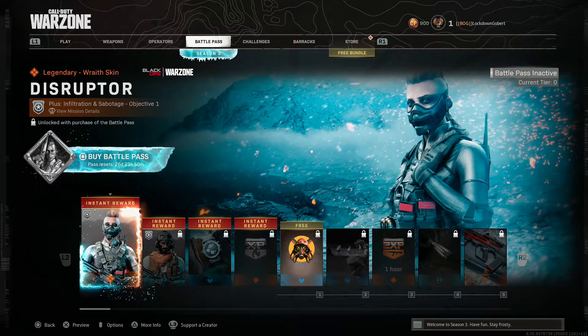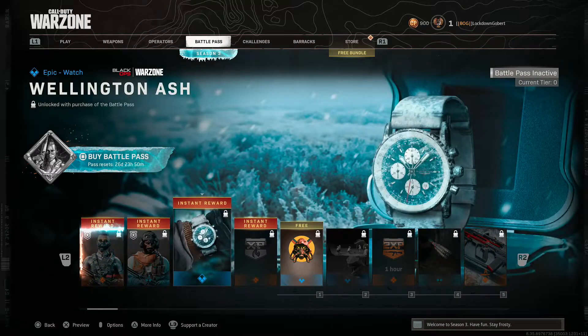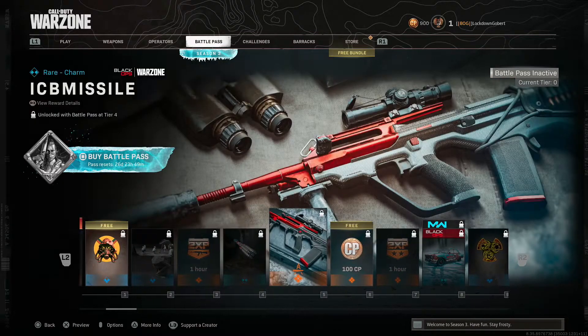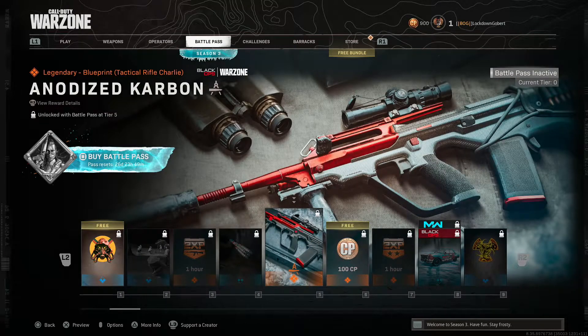Y'all can see the battle pass right now. We get some fire skin at the first one as an instant reward. This is pretty good - I like the super frosty emblems. Got a nice rocket launcher type weapon charm.